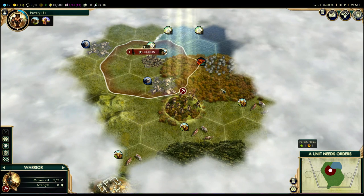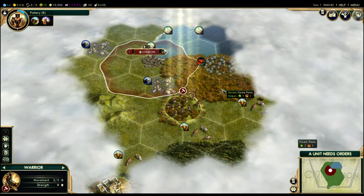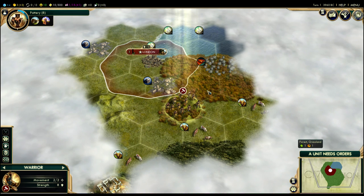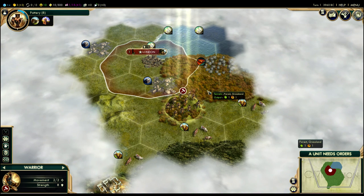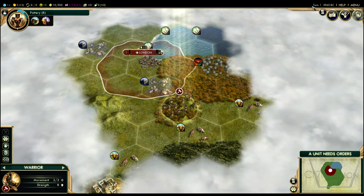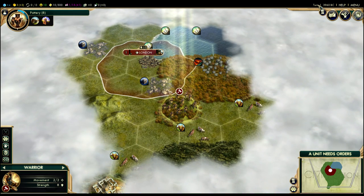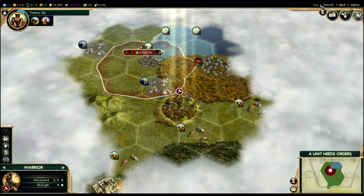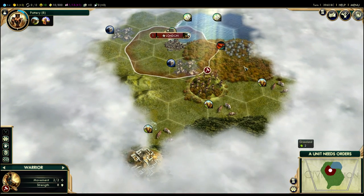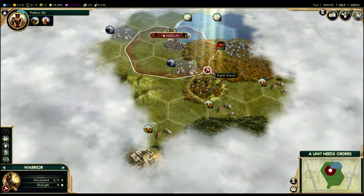Hey folks, Quillantine here, and welcome to another tutorial let's play of Sid Meier's Civilization V. We're playing as England on a very, very low difficulty while I try to explain every little thing that we can do. This is turn one, but we actually started on turn zero — every programmer knows zero is the first number — so this is our second turn of the game, and we once again have to move our warrior.